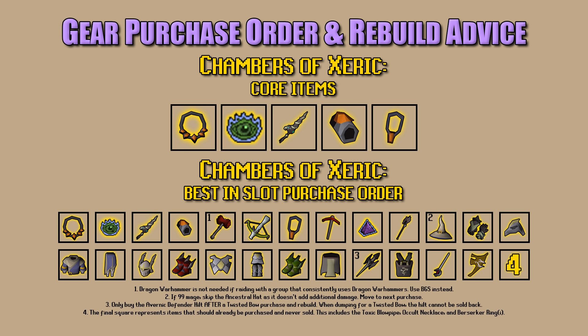Next: Augury Prayer, then a Sanguinesti Staff. Then the Ancestral Hat — but if you have 99 Magic, skip it since it doesn't add additional max hit. Move on to Ferocious Gloves, then an Armadyl Helmet, Ancestral Robe Top, Ancestral Robe Legs, Neitiznot Faceguard, Primordial Boots, Armadyl Chestplate, Armadyl Chainskirt, Pegasian Boots, Bandos Tassets, and then the Avernic Defender — which should only be bought after you have purchased a Twisted Bow and are rebuilding. The Hilt cannot be sold, so it will be an Avernic Defender forever.